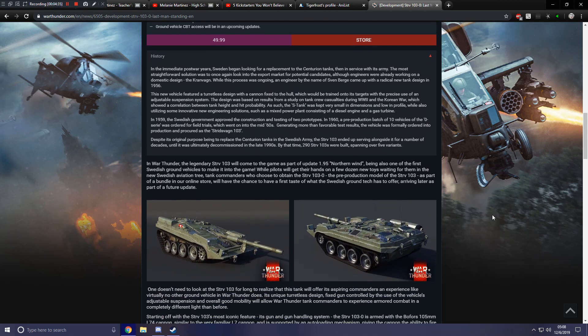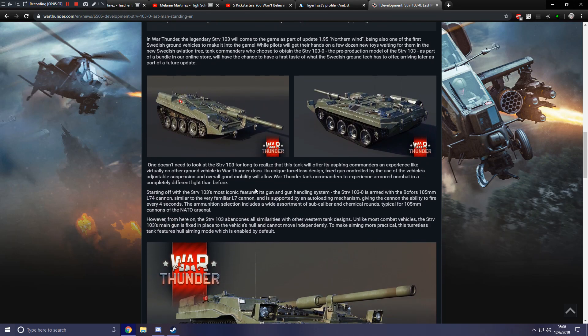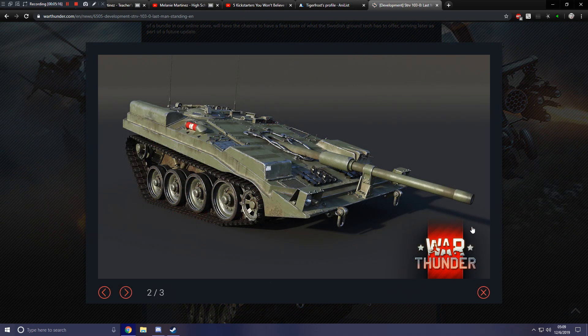In War Thunder, the legendary STRV 103 will come to the game as part of update 1.95 Northern Wind, being one of the first Swedish ground vehicles in the game. While pilots will get their hands on a few dozen new toys in the new Swedish aviation tree, tank commanders who obtain the STRV 103-0 — the pre-production model of the STRV 103, which we'll probably see variants of on the main tech tree — as part of a bundle will have a first taste of what Swedish ground vehicle tech has to offer, arriving later as part of a future update.